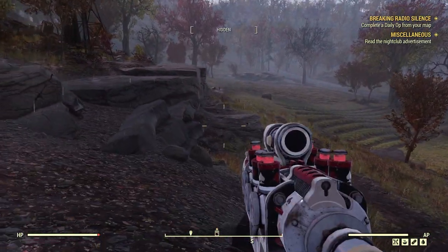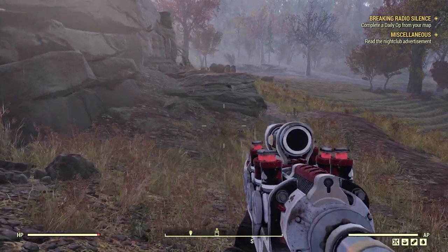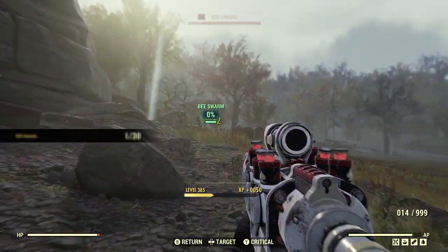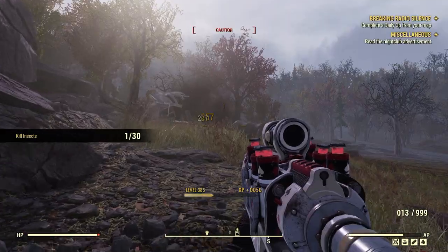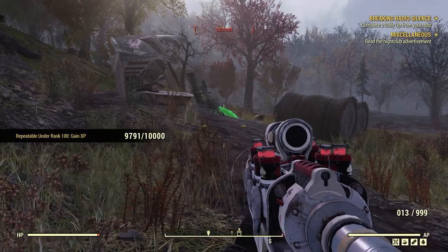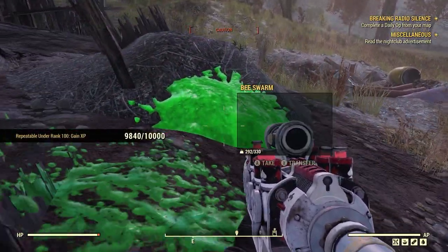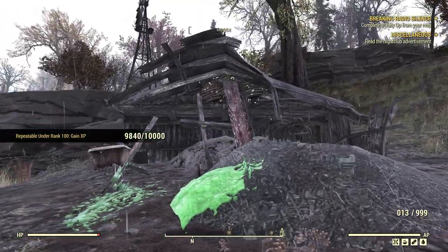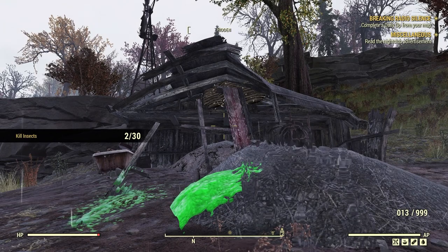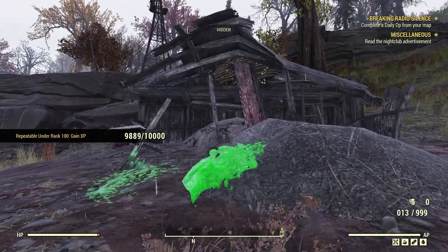Right over here is a dilapidated shed and there'll be some bee swarms — bee swarms are considered insects. If you're lucky enough to come across some honeybee hives and aggravate them enough, they will spawn insects. A subscriber mentioned that if you collect honey from the hives, a bee swarm will come out. I've never tried this before — I'm going to try it right now.